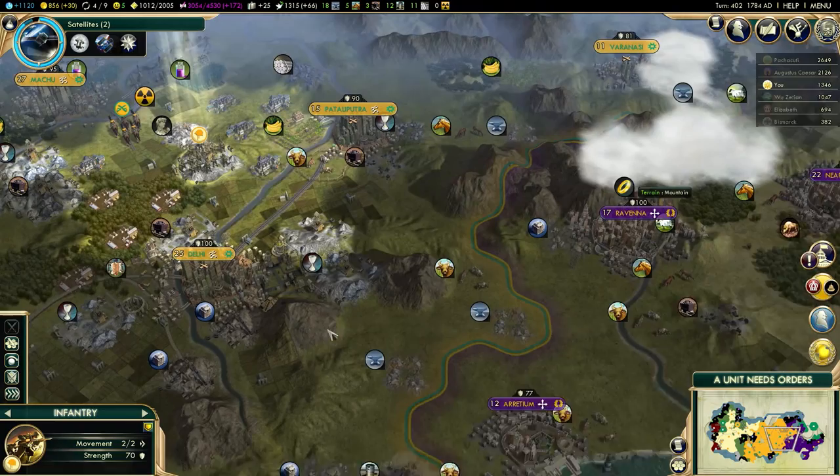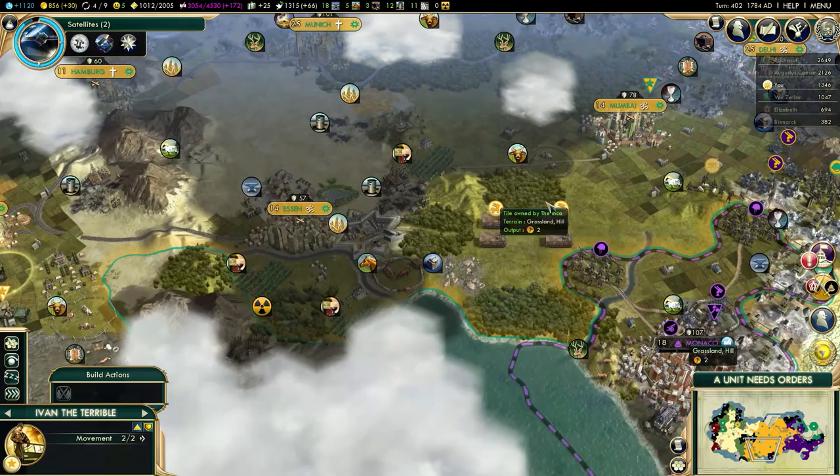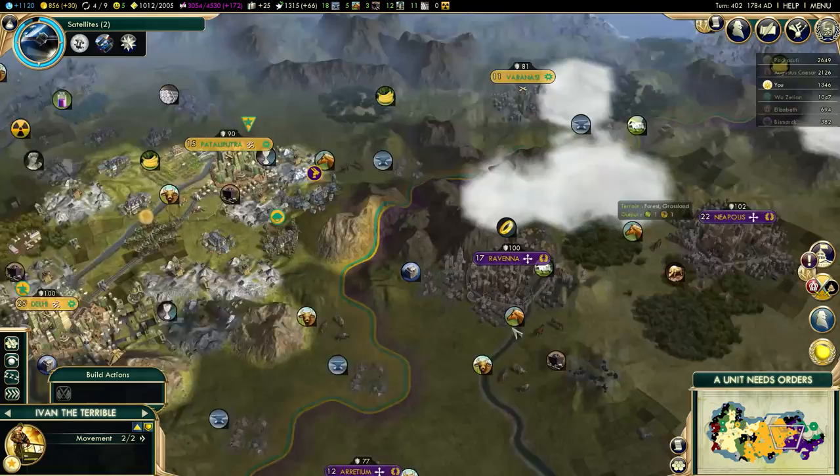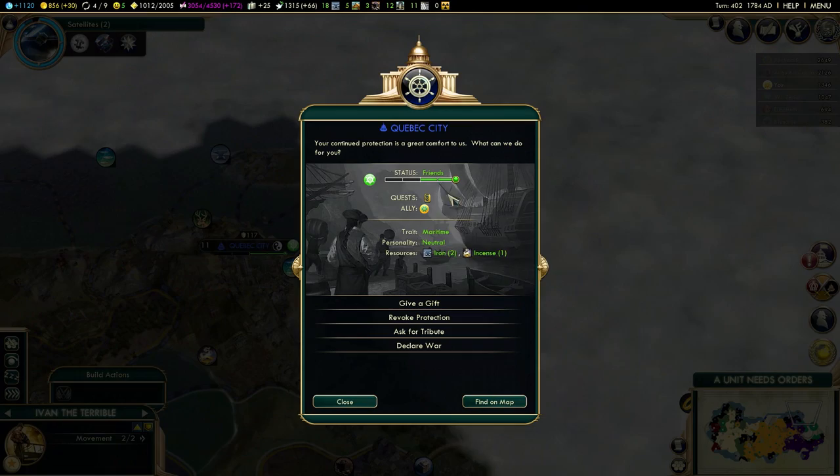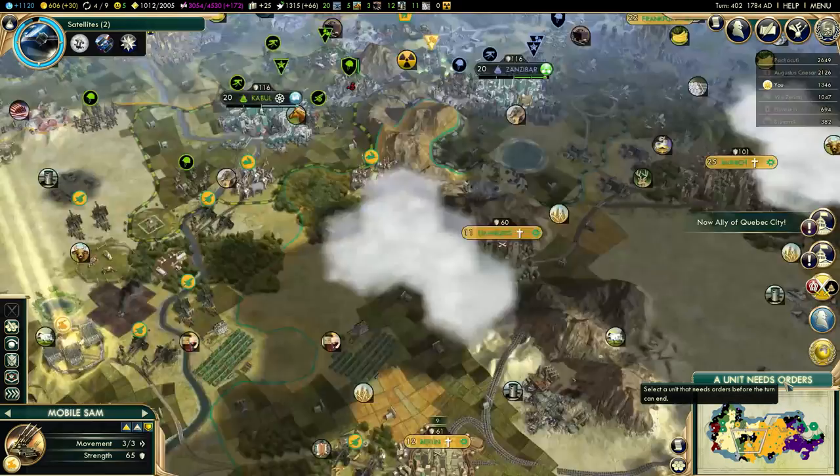I'm almost next to Roman cities already - that was fast. I'll just chill around here and wait. I don't even need open borders with Pachacuti - I could use the city-state territory somewhere around here, like Monaco for example. I'm not allied with Quebec City anymore. Who stole it? Yeah, Pachacuti did.